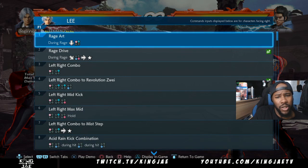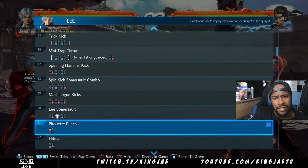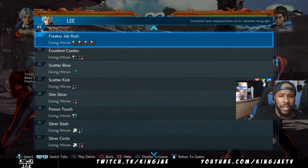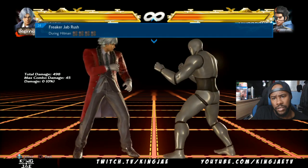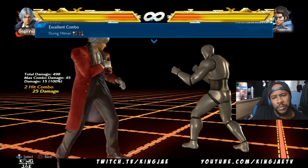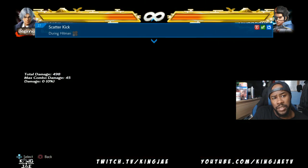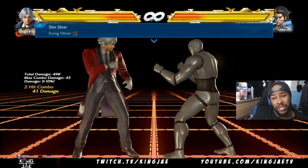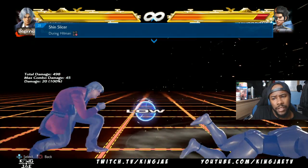Let's check the moves list — I'm not a Lee specialist to be honest, I know a couple of things but I'm not too sure exactly what he has. I'll show you all the stuff from Hitman. So Hitman has a jab. From Hitman I would do that one — it's pretty good, high and mid. That's a launcher — mid launch. That does a lot of damage. It's a nice combo to do.